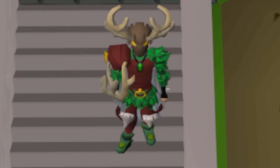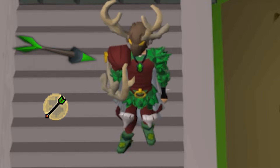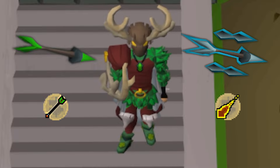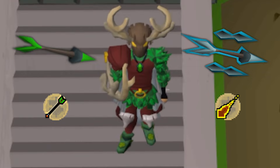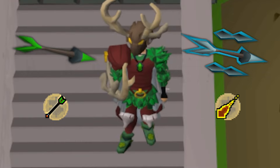Before we go into an actual fight, we're going to go over Thalos' two basic attacks. This is his range attack, and this is his magic attack. You have until the projectile hits you to switch prayers. The whole time that the projectile is in the air, you switch to pray mage if it's blue and pray range if it's green.